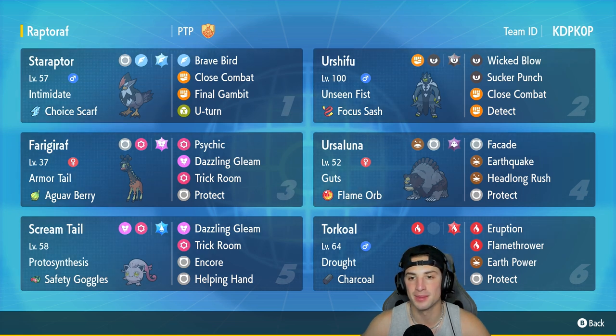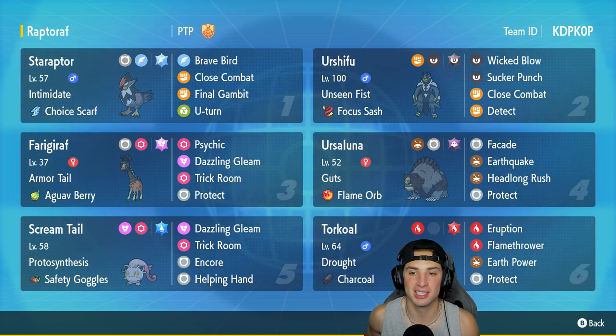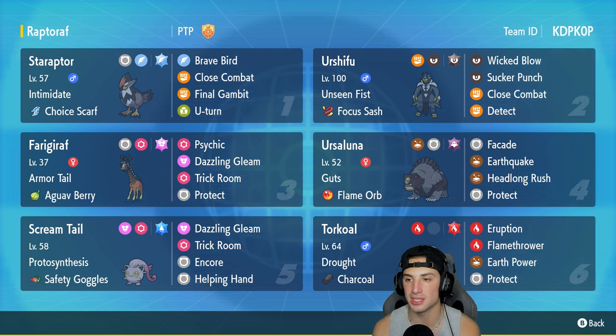In our second slot we got Urshifu - not the Water Urshifu but the Dark Urshifu. Gotta give this one some love. It's got Unseen Fist alongside the Focus Sash, and then its moveset is pretty normal: Wicked Blow, Sucker Punch, Close Combat, and Detect.